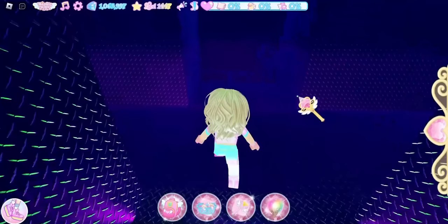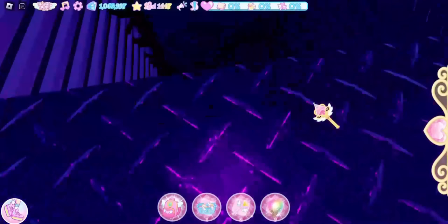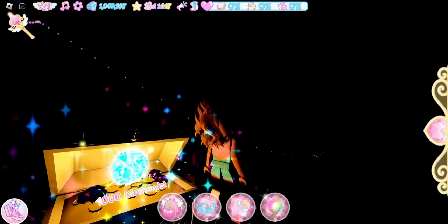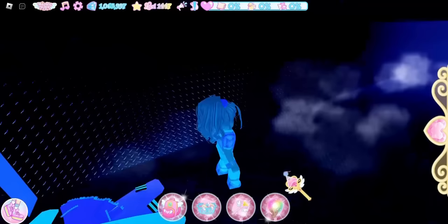Take a right and go down another long hallway. You will need to drop down into a vent — after this chest you'll be restarting again. Drop down; you may bounce a little. The chest is here: 1000 diamonds. You can climb the ladder out, but it's easier to just reset.